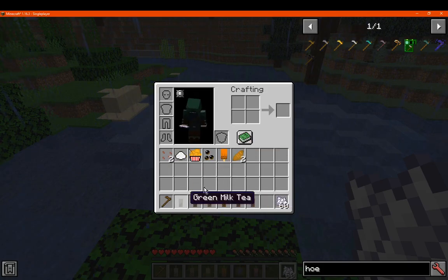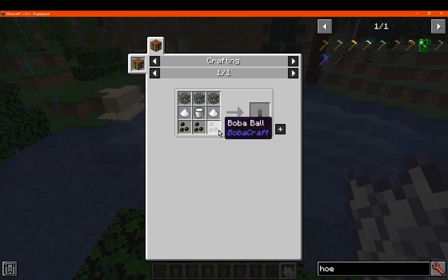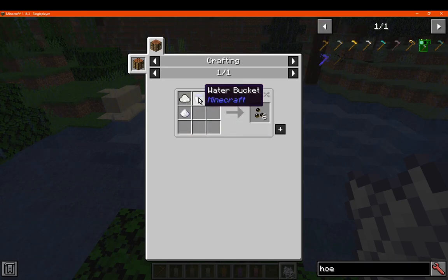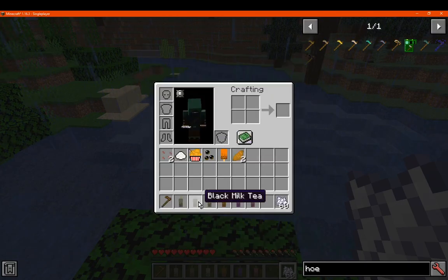In terms of tea, we have green milk tea, which is made with spruce leaves, sugar, milk buckets and bubble balls. Bubble balls are made with water buckets, tapioca starch and sugar. And tapioca starch is just simply cassava roots, which we'll obviously get to soon.